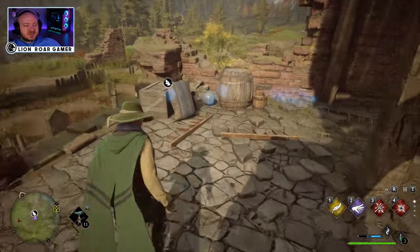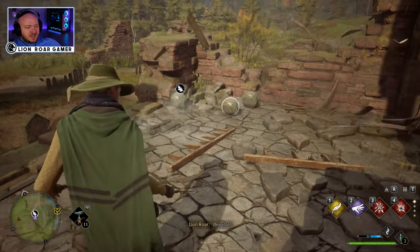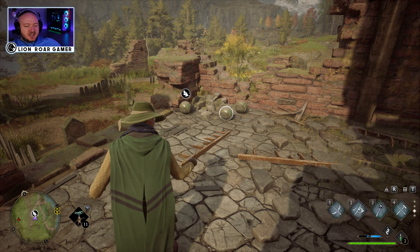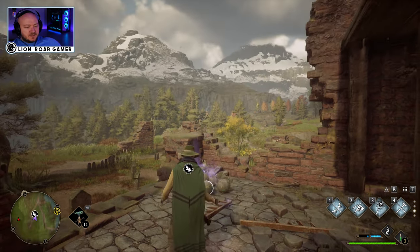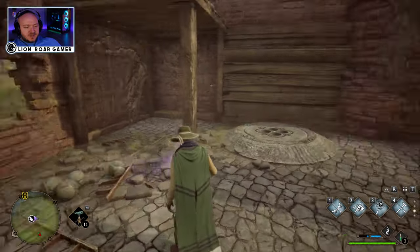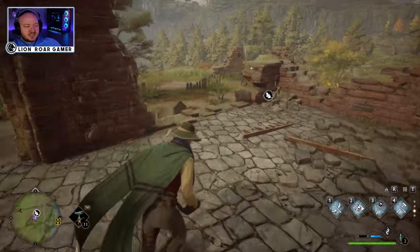I'm gonna use Depulso first to get rid of this stuff. You can see that the balls appear, and I use Wingardium Leviosa for this one. Then just drag the balls over to their objective, just like that.